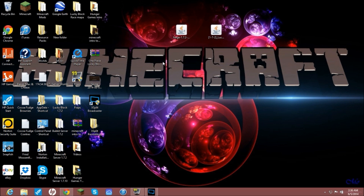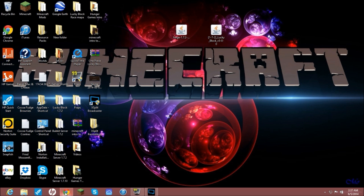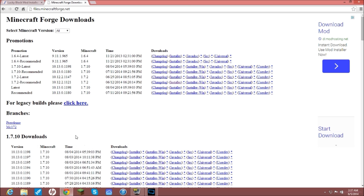Let me show you real quick — all you need to do right now is go download these two files: Forge 1.7.2 installer and this version of Lucky Blocks. I will have those in the description. The link will take you to the Forge downloader and it'll take you right to this page when you get on.